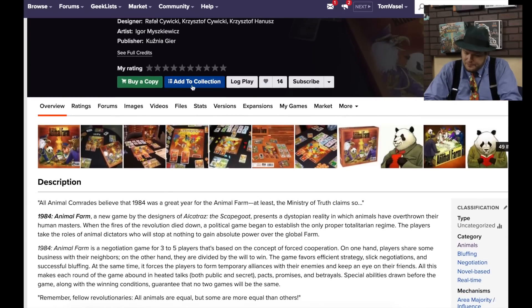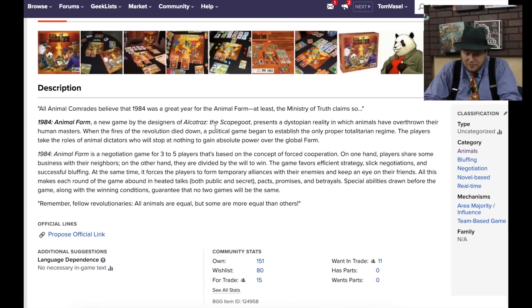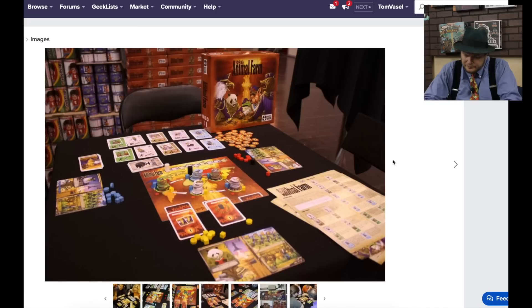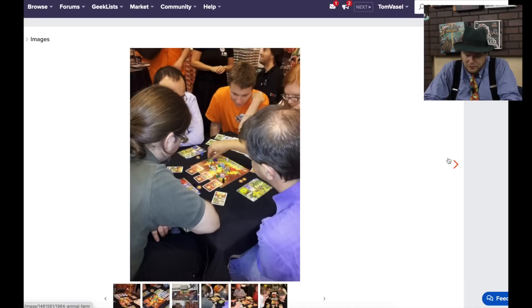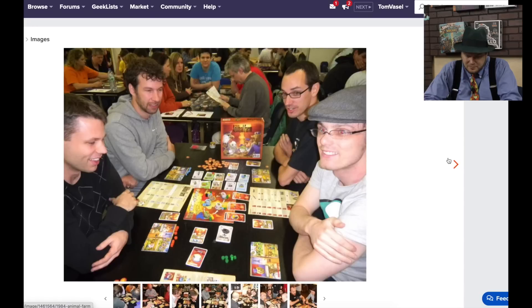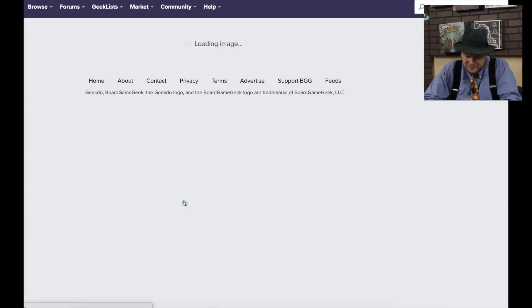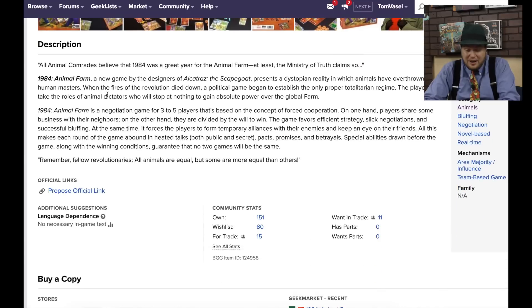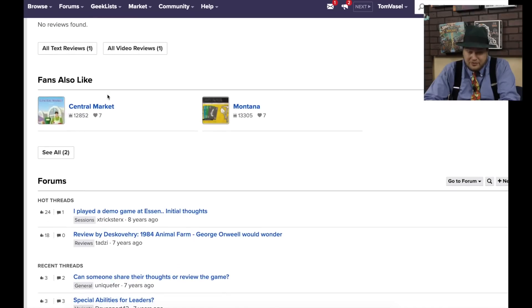Animal Farm 1984 — it's from the folks who made Alcatraz: The Scapegoat, which I've played. Published by Cousineer — I don't know them at all, and I've heard nothing about this game. It looks like they had a small booth at Essen, and the majority of pictures are people playing the game there. I'm really surprised there aren't more games based on Animal Farm — 'All animals are equal, but some are more equal than others.' Just not a lot of talk about it.